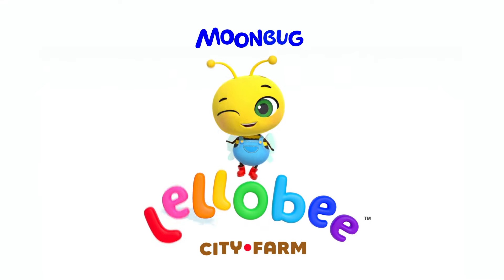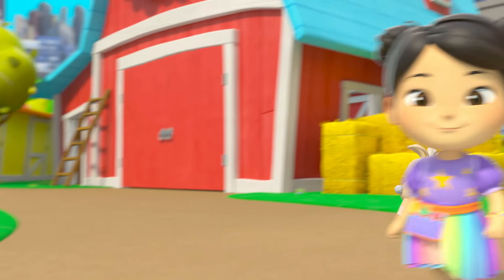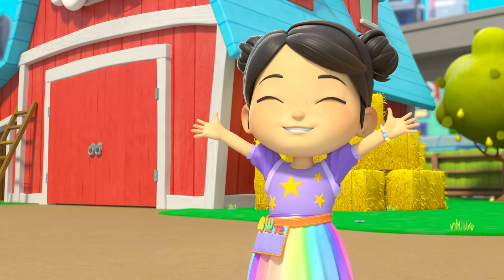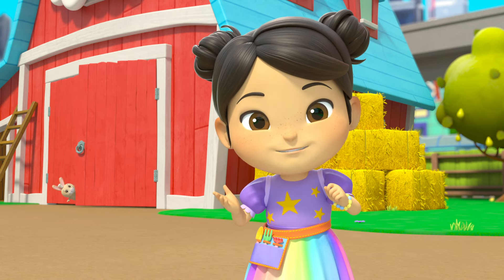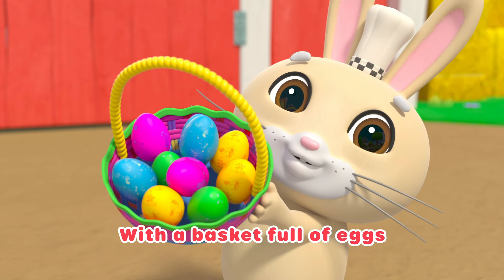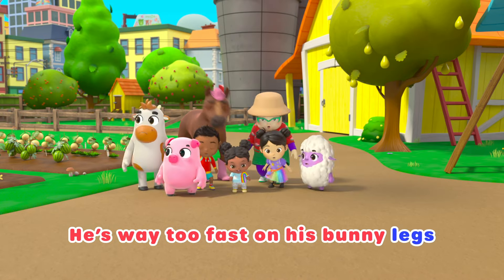Lullaby City Farm! Hola! It's Easter and we're doing a Mexican Egg Hunt. Help us find Bunny Bun Buns, the Easter Bunny. Bunny Bun Buns runs around with a basket full of eggs. But Bunny Bun Buns can be found. He waves his fist on his bunny leg.